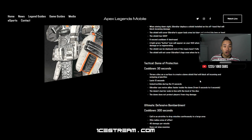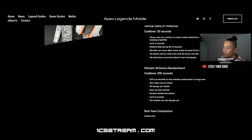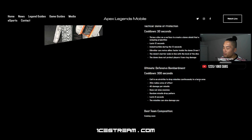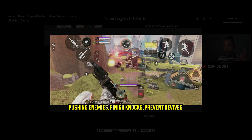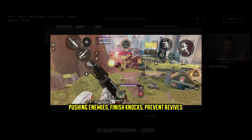Then we have his ultimate — defensive bombardment. Very similar to Bangalore's ult, calling an airstrike to drop missiles continuously in a large area. Unlike Bangalore's which drops in a linear pattern, Gibby throws a flare and a 20 meter radius around that flare is where the bombs drop. The bombs are completely random with no set pattern, and while it doesn't slow enemies, it has a much faster drop rate. If an enemy team gets caught in the area of effect, they'll get absolutely bombarded. Best used when enemies are knocked or to split a team or cause a diversion.